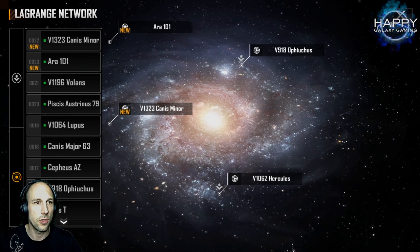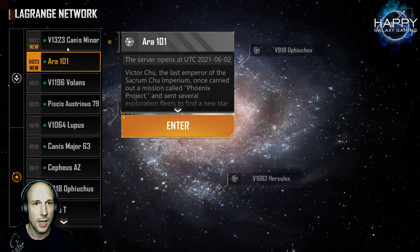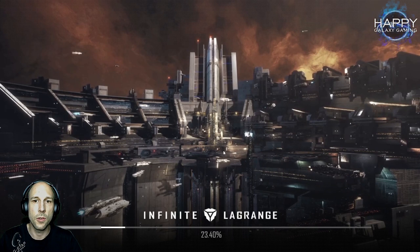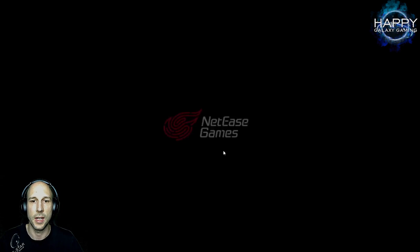We also have a new server. If you click on the server you can always see what dates they started. The last server was open on the 28th and right today we got two new servers opening: ERA 101 and Canis Minor. So if you're new to the game, probably from the US, Canada, Australia or one of the other countries that just started today, you can choose one of these.